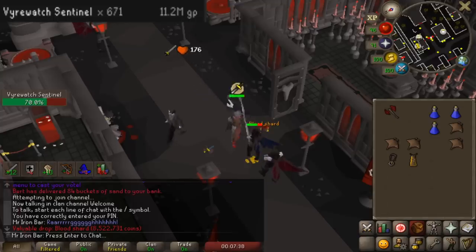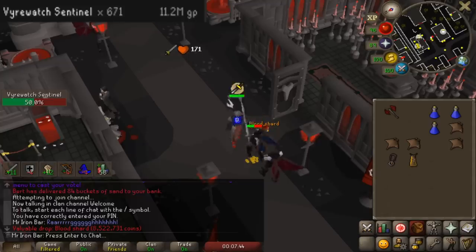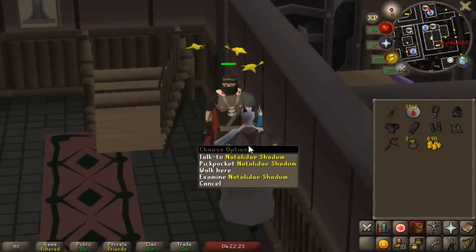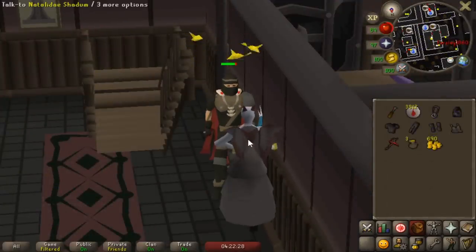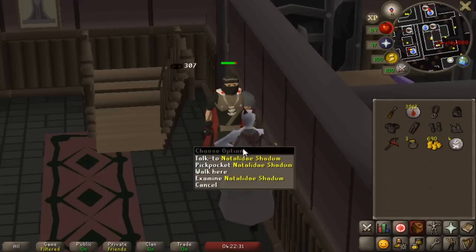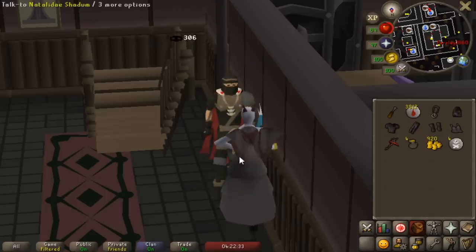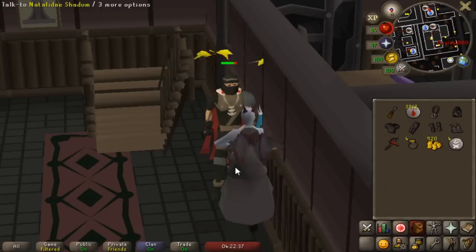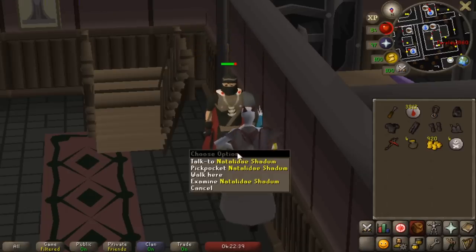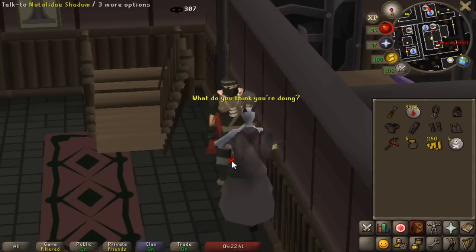There are two ways to get the Blood Shard outside of the GE. The first one is very AFK — you just AFK and kill Fire Sentinels. It'll probably take around 10 hours. The other way is faster but not AFK: thieving from the citizens in Dartmire. It's about 1 in 8 hours with the best stats and diaries done. With rogues you can get 2 in 8 hours, so it's like 1 in 4. Both are fine.